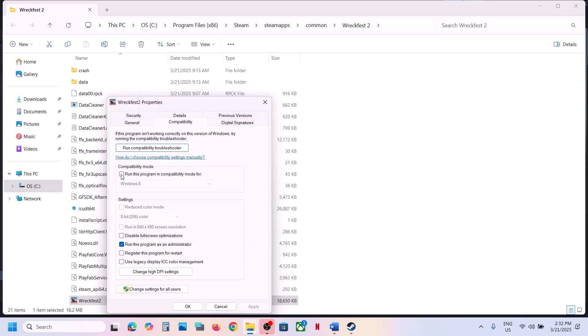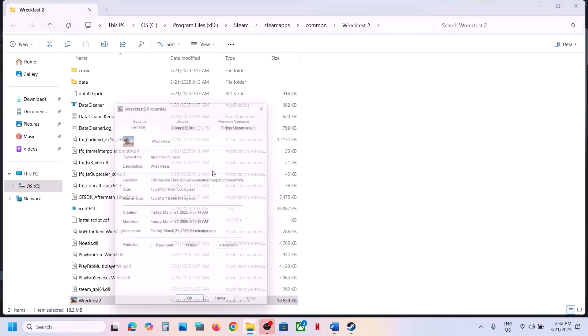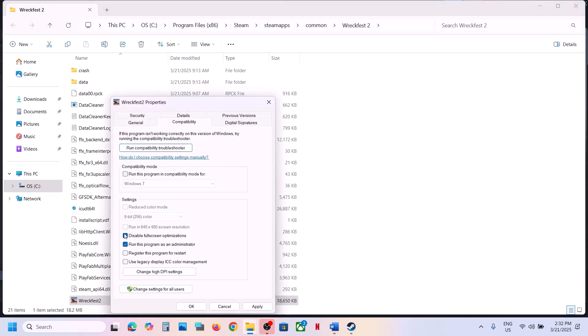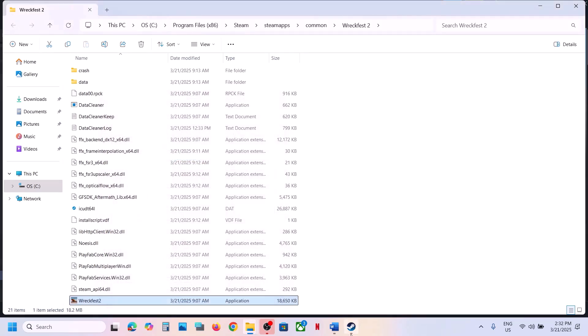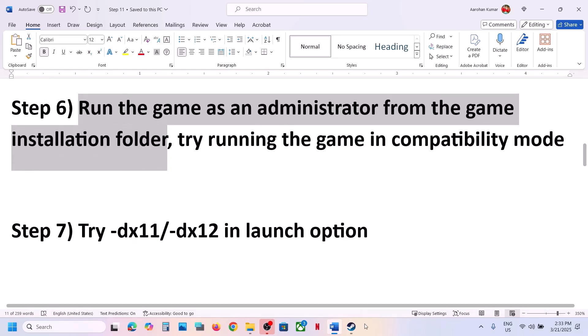If still not working, go to Properties again and this time select Windows 8 under compatibility mode, put a check, hit Apply, click OK, and launch the game. If that doesn't work, try Windows 7 instead. If still not working, put a check on Disable Full Screen Optimization, hit Apply, click OK, and check. If none of these work, uncheck all those boxes, hit Apply, click OK, and follow the next step.